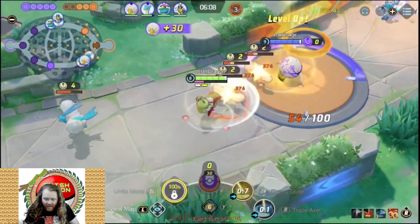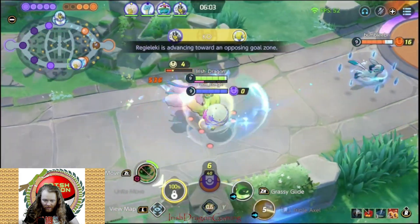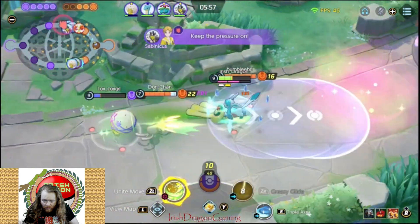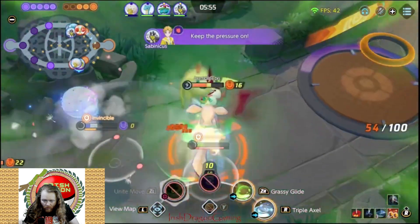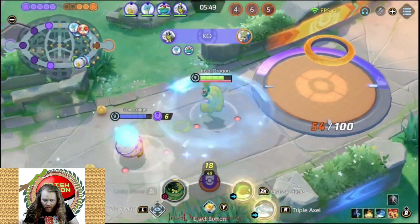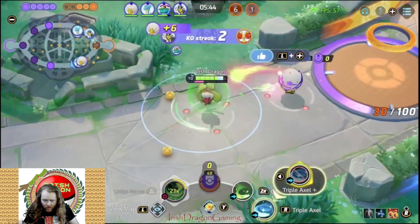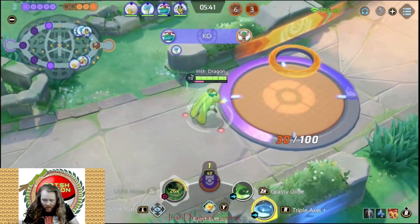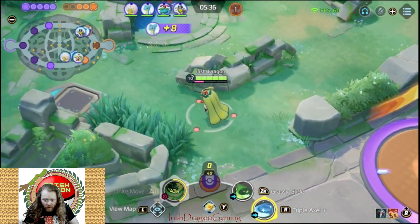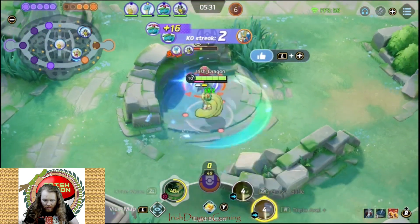Got my Unite now and I sure would like to Unite that Glaceon. Boom boom — and we do, we get the KO! That's the Energy Amp power. We get another KO, move back into the goal, score some more just to charge Unite. We've got Triple Axel+ now. Microdosing that Unite to recharge. Now we're going to look to invade their jungle because I'm Tsareena — who's gonna stop me? Blue Buff's gonna stop me, but that's fine.